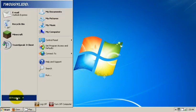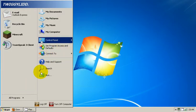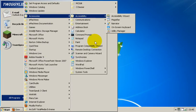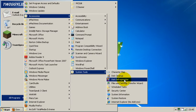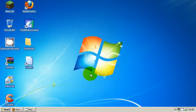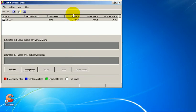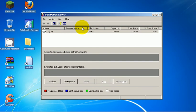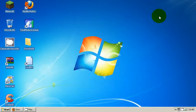Now the next thing to do is disk defragmentation. So if you go into All Programs, System Tools, Disk Defragment. The first time it will take a while but then the rest are quite quick, so I'll do it every couple of months. You just click Defrag and it defrags everything.